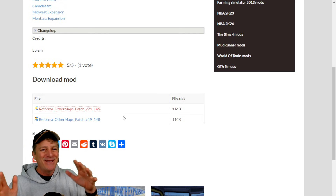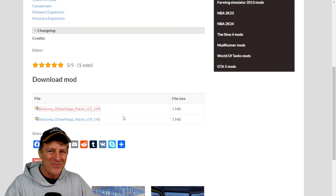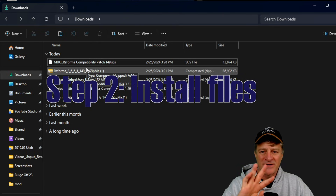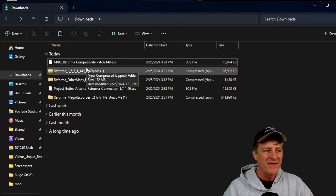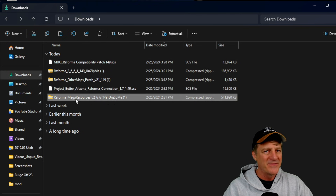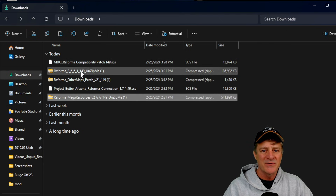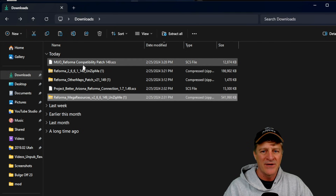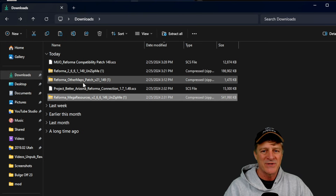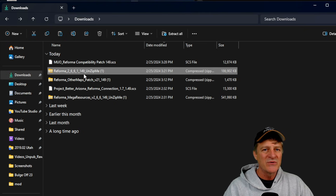That's it — now everybody can go to step two, which is how to install the mods into your game. Now we've got all the files we need. If you've only got the two main files, you're only going to have two files in your Downloads folder: the Reforma file and the Reforma Mega Resources. If you have some of those connector patches, they work the same way. Everybody should have the Reforma and Reforma Mega Resources. We have two things to do to install them — you'll notice these have the little zip icon, so these are zipped files and we can't install them directly. We have to extract the files first.